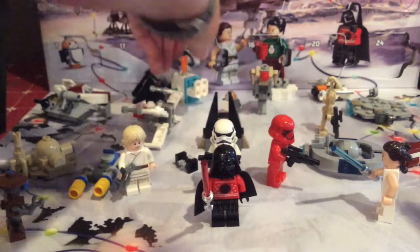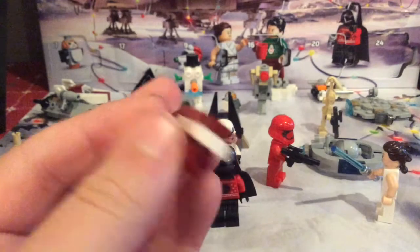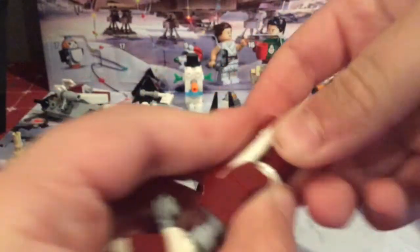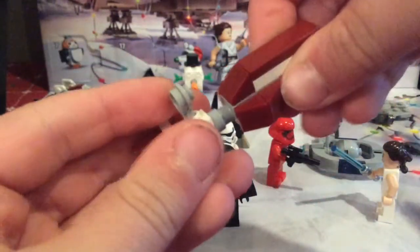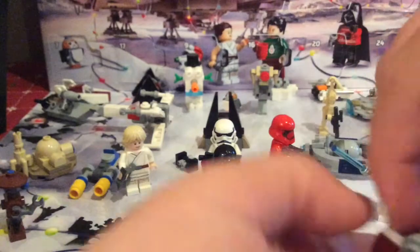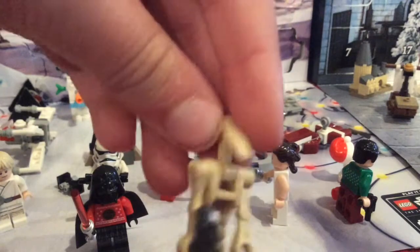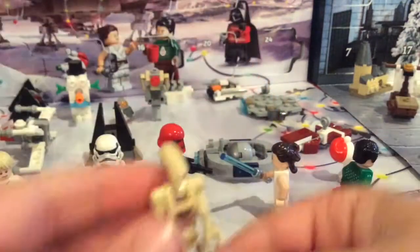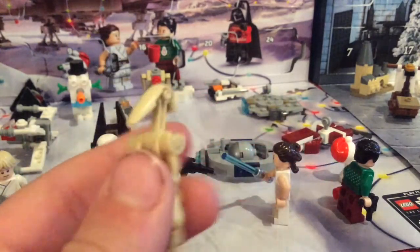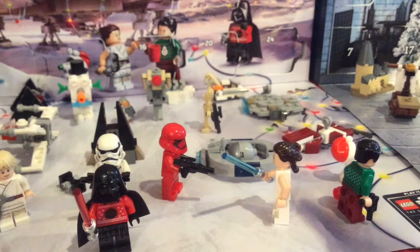Day number thirteen is the Republic Frigate. It's got the bridge at the front, then the escape pod, radar dish, and a little skinny section - though it keeps falling apart. Day number fourteen is a Battle Droid - just a couple of pieces but a very nice build. He has a blaster and comes with two sets of arms, including curved ones.